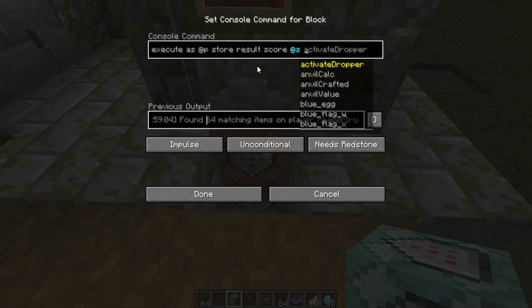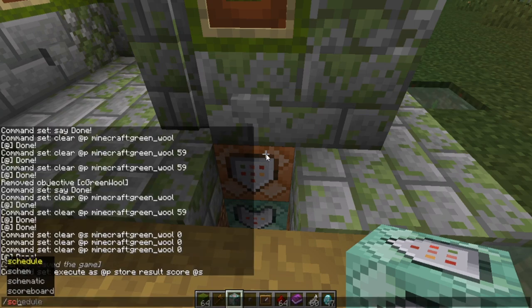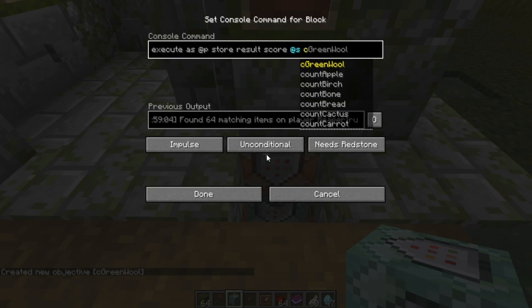We're stuck because we still need to make a scoreboard command first. Execute as player, store result score — we're basically going to execute a command right afterwards that returns a number, and store that number. So let's run: scoreboard objectives add, let's call it 'c_green_wool' with dummy type. The 'c' stands for count. We'll use a dummy to count the result of the command we execute afterwards.